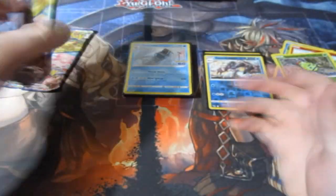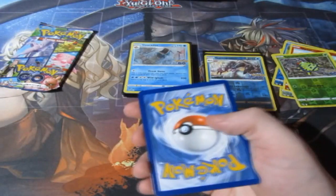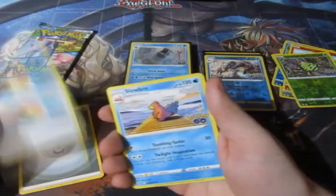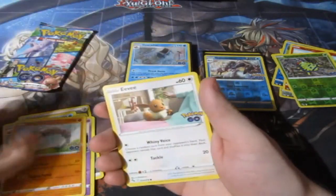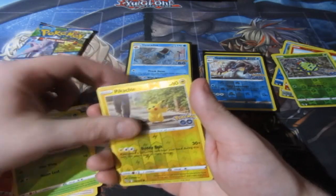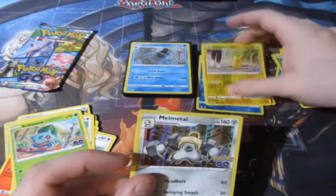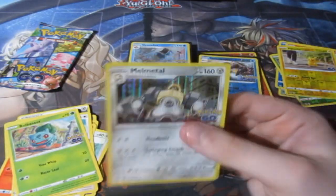I think nowadays we're probably going to be slowing down on the sleeving up of the holographics because we're going to get quite a lot of doubles now. Red Candy, Slowbro, paper form Bowls fold, Pikachu reverse, and a Metal holo — that's a different one, that's really different, I like that a lot, it's quite cartoony.